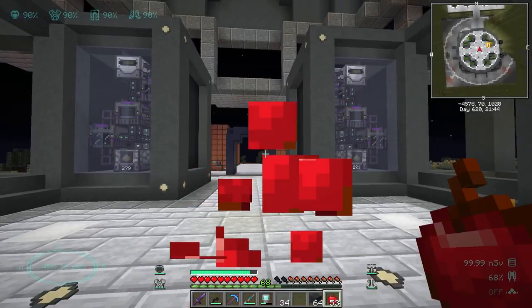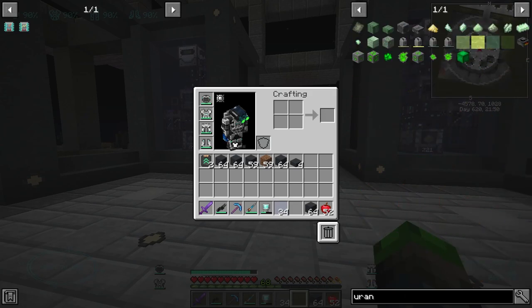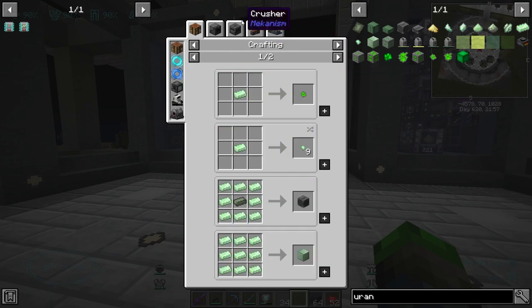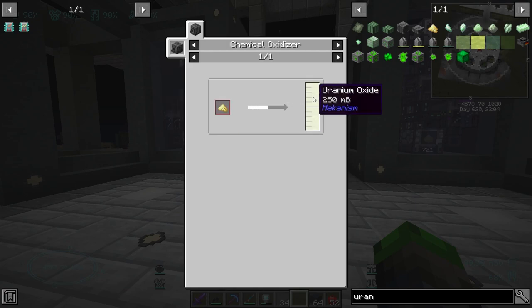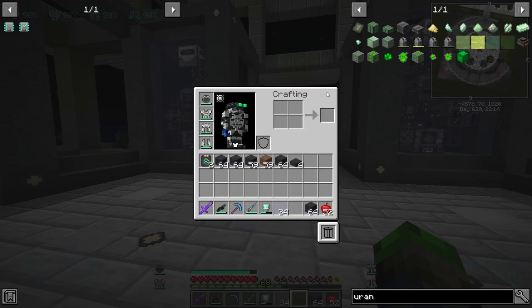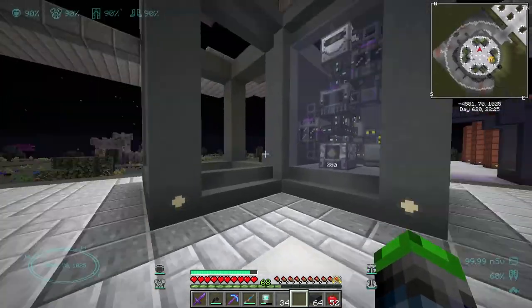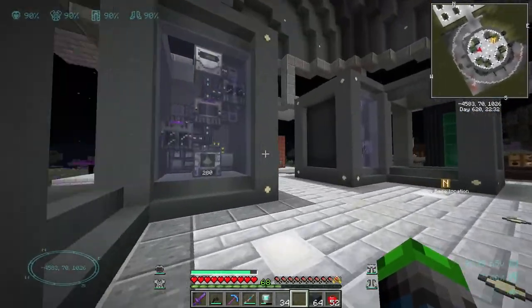I think the best option now — we got the sulfur made. The only concern I have is the uranium. It's very important when it comes to making the fission fuel. If we look at the uses here, if we put it in an enriching chamber we get the yellow cake uranium, which is what we need to make the uranium oxide, and then this makes the uranium hexafluoride that makes the fissile fuel. I don't have a way of automating that — if you guys know a way to automate the uranium other than just moving a digital miner around, let me know.